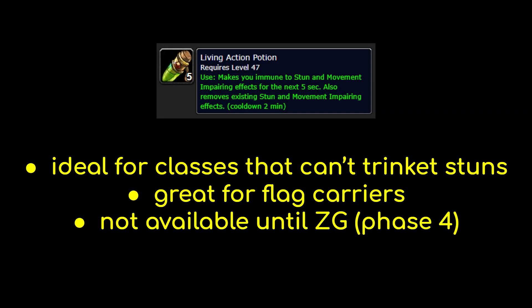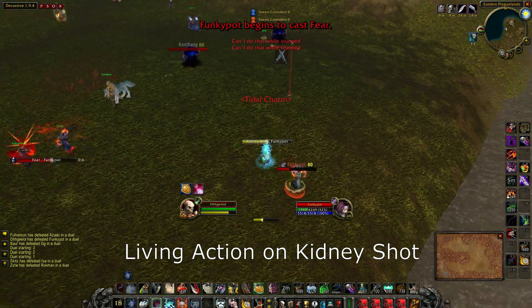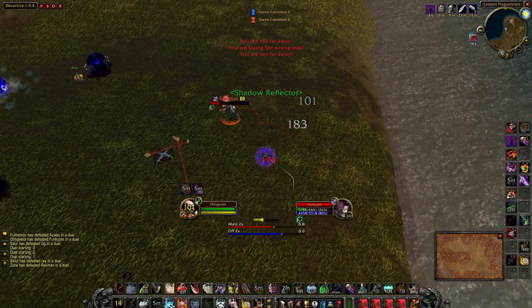Living Action Potion is another insanely powerful potion in PvP, but it won't be available until Zul'Gurub is released in Phase 4. The recipe requires exalted reputation with the Zandalari tribe before you can purchase it from the vendor in STV. Living Action Potions make you immune to stun and movement impairing effects for 5 seconds — but unlike FAPs, they also remove existing stuns and slows. When a rogue gets you in a 5-point Kidney Shot, you can pop a Living Action Potion to break out and turn the fight around. They are particularly strong on classes without other stun escapes, like Warlocks and Rogues, whose PvP trinkets don't remove stuns. They can also break you out of roots or snares, and the subsequent 5 seconds of immunity gives you time to escape or close on your target. This potion is also incredibly strong for Warsong Gulch flag carriers because it does not cause you to drop the flag.